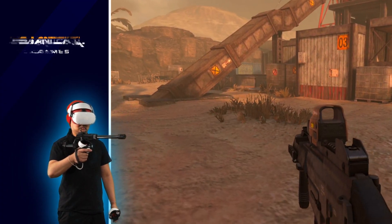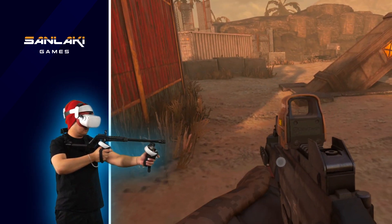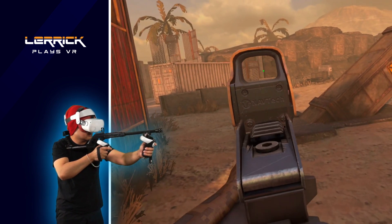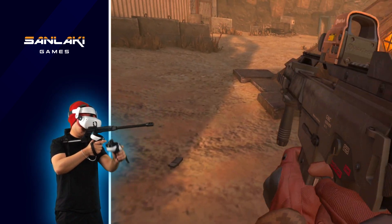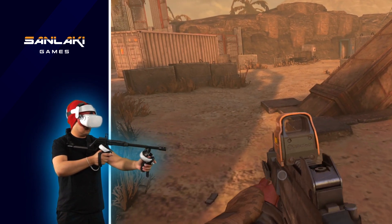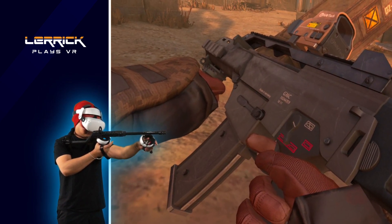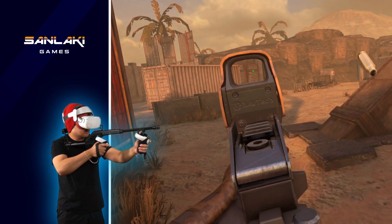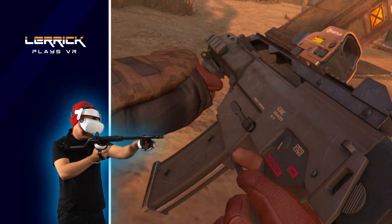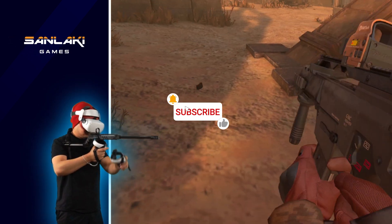Now let's go over the fun part, which is weapon handling. I use this Unlucky gun stock to help me stabilize my aim. First, you use the grip button to grab the rifle, and you can grip the front with your other hand to stabilize your recoil. To reload, you'll need to take out the magazine first, then replace it with one on your pouch. You can also switch between firing modes by clicking button B. Each weapon is slightly different, so make sure to practice reloading before you jump into the game.